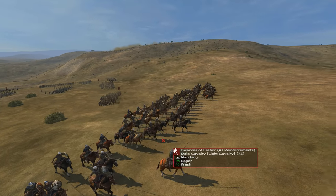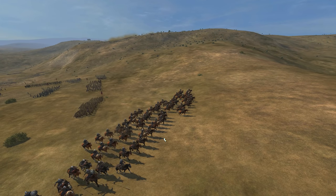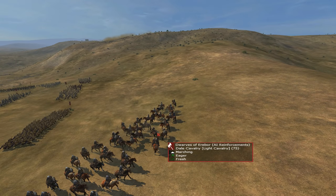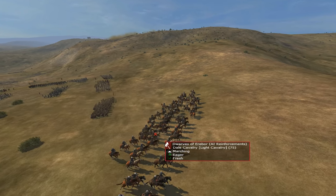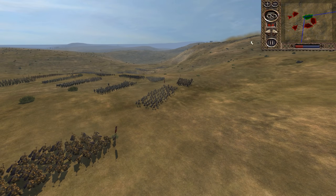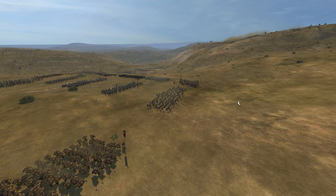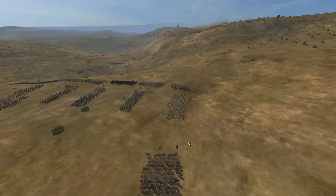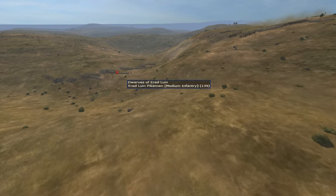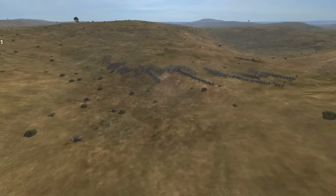Dale Cavalry have been moved from the Town Hall to Erebor's unique building. Equally from the same building, you can also now get, quite rarely, Dahlian Woodsmen Archers. So you get the cavalry and Dahlian Archers from your unique building in your capital, rather than from the Town Hall line. So that's Erebor.